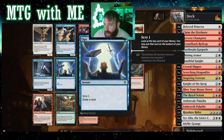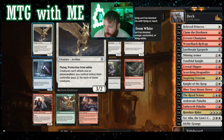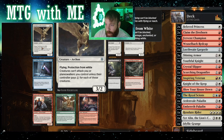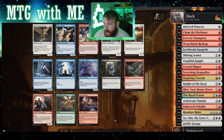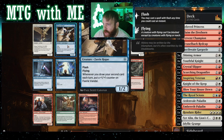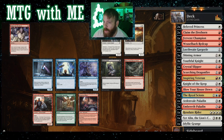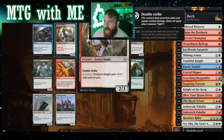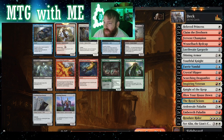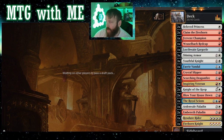Scry one and draw — that's pretty cool. Flying, pro white — that means our enchantment will work on it. Wait a minute — creatures can't attack you or planeswalkers you control unless their controller pays one for each of those. That's useful. Flash flying — whenever you draw your second card each turn... for the puzzle, so now we need draw. Double strike knight. All right, we need to look for blue draw to make it worth it to go American here.